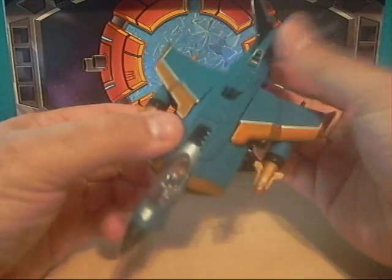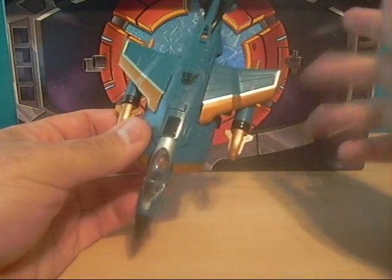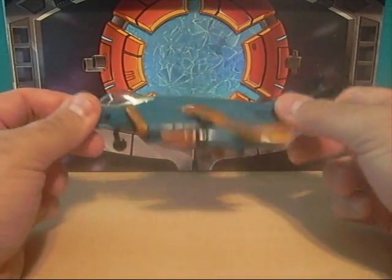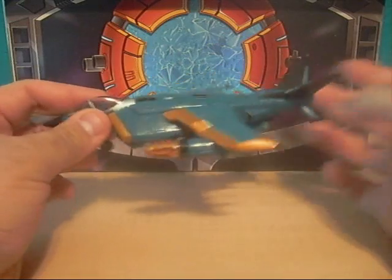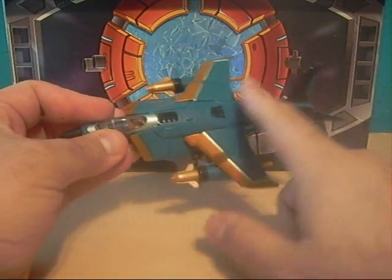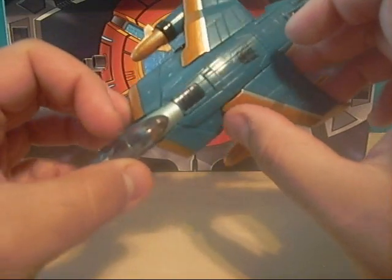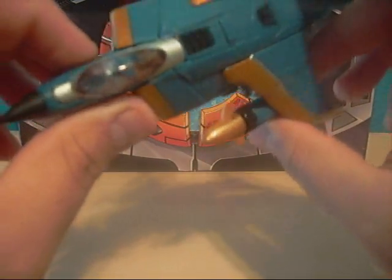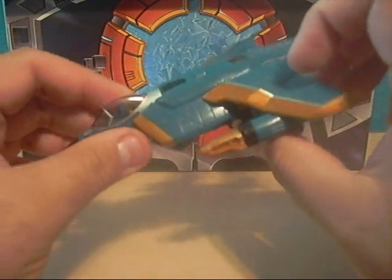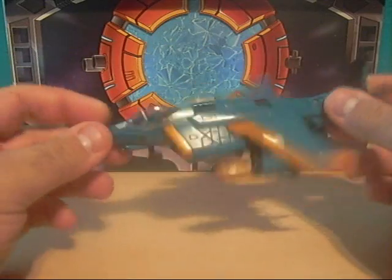Dirge here is a fighter plane. Classic — I guess somewhat classic Dirge, not really Dirge colors. Kind of, somewhat, kinda. You got the teal blue, the kind of gold or — maybe it's just a glittery bronze, I don't know. I'm gonna say it's gold. And some black. That's pretty much it for jet mode. Looks pretty nice, it looks really really neat.